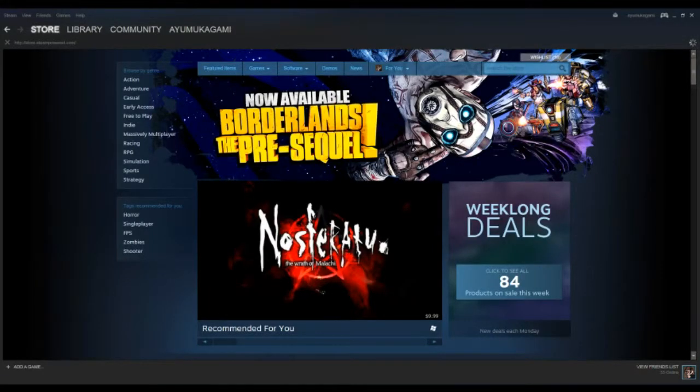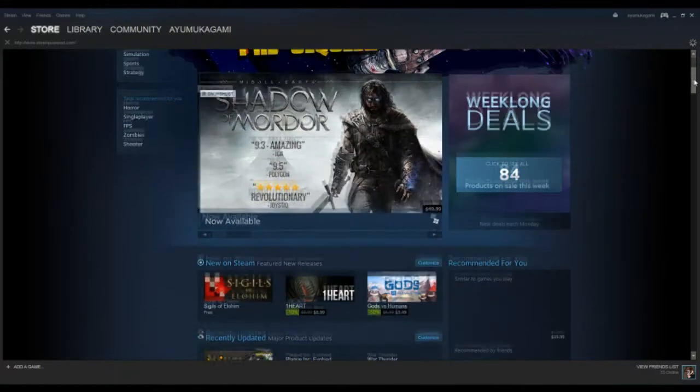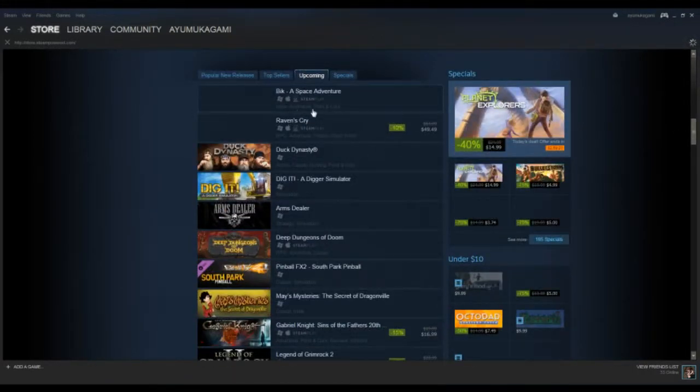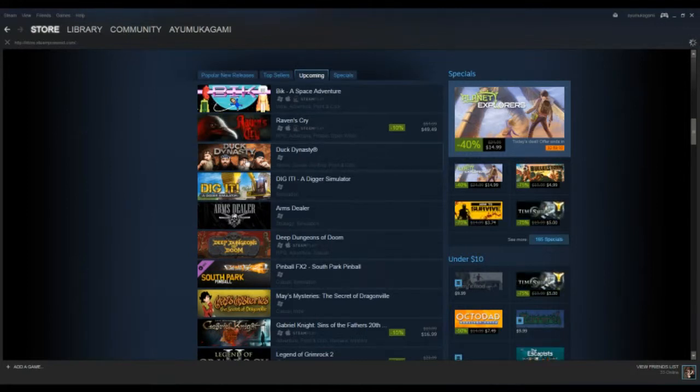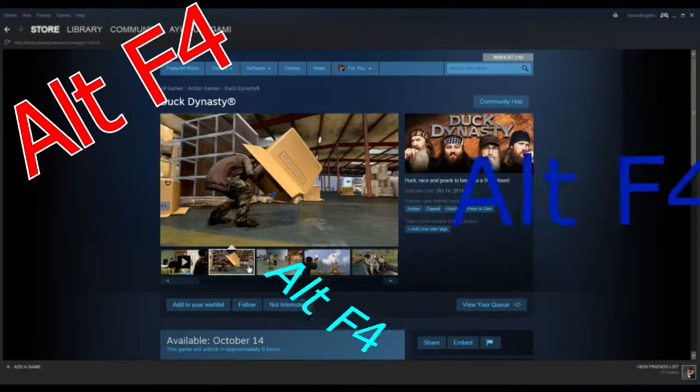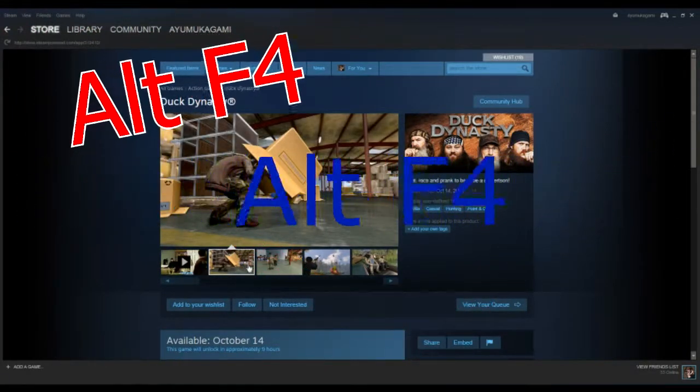What should we play today? Borderlands Pre-Sequel came out? Shadows of Mordor? What do we have on the upcoming — Duck Dynasty? No. That can't be! They wouldn't! Steam wouldn't let that go through. Oh god. Alt-F4! Alt-F4! ALT F4! Okay, well, maybe no newer games for now.